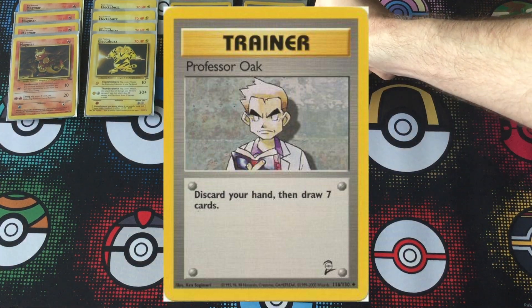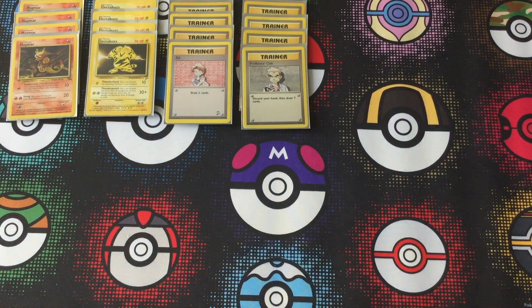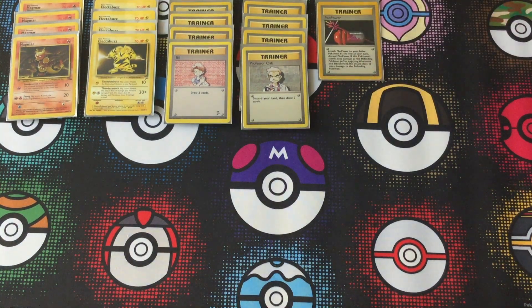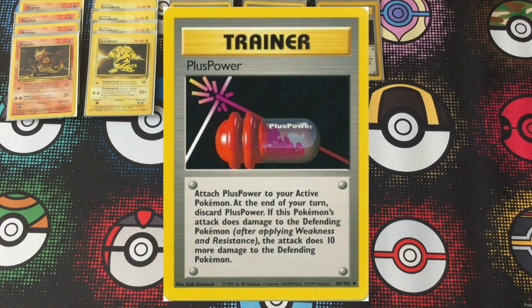In the base set era, there's no way to really cycle through your deck, so if you don't win pretty quickly, you're just going to deck out and lose. These are big basics, but they are only hitting for chip damage — between 10 and 30 damage. If you get lucky with a Thunder Punch you can do a little more, but Plus Power is going to be essential in getting those surprise knockouts.